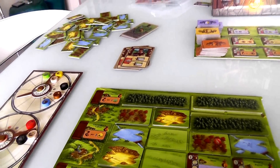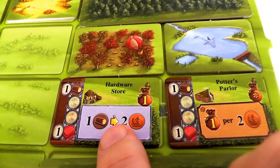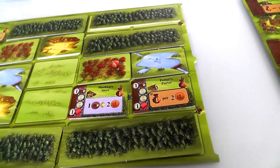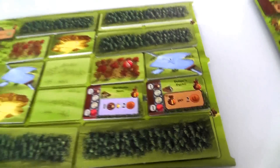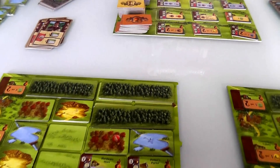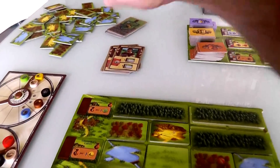But remember, I want a lot of wood because at the end of the game I get points for clay, and anytime I want I can convert wood into clay. So either I have a bunch of clay on hand at the end of the game, or I have a bunch of wood to turn into clay to get the most out of this Potter's Parlor.